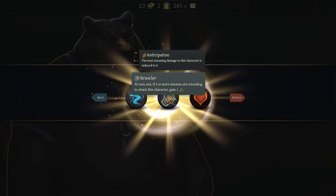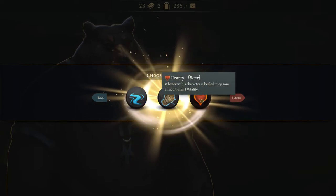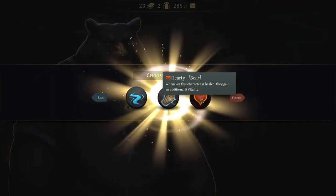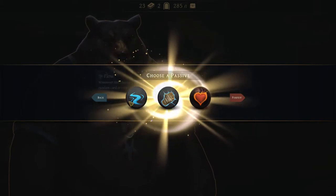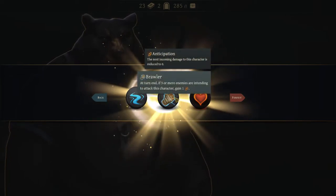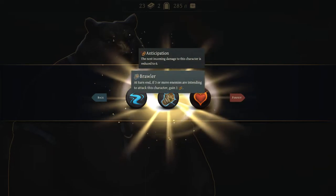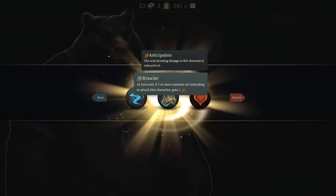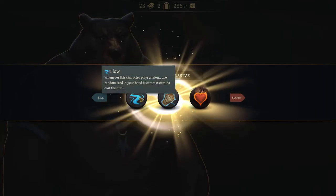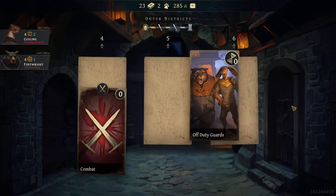Brawler: at turn end, if three or more enemies are intending to attack this character, gain an anticipation — which is basically a dodge. Party: whenever this character is healed, they gain additional five vitality. I don't heal that often. These aren't great — Flow is okay potentially. Anticipation only really works if three or more are attacking me, but it's helpful in that situation. That's probably better than getting a little bit of extra health, because you're totally avoiding an attack. I'll take anticipation to future-proof against lots of attackers — you do run into bigger and bigger groups further you go.